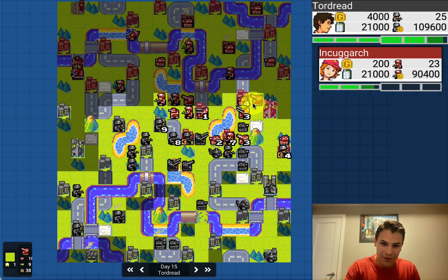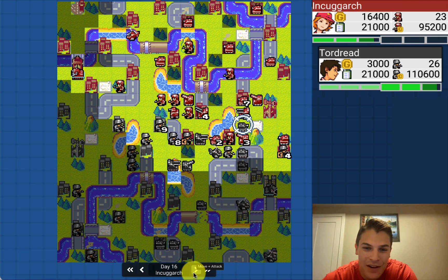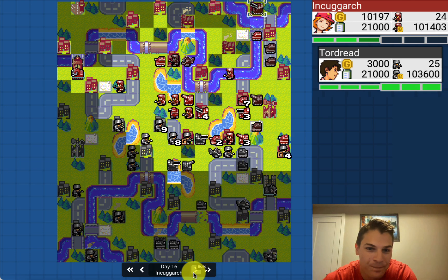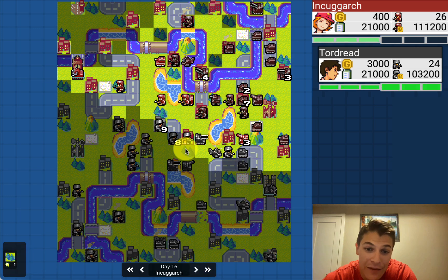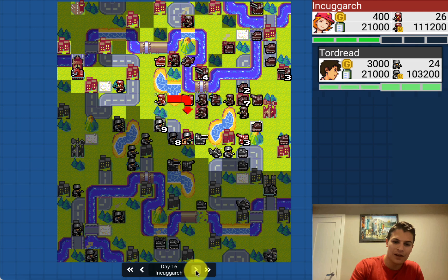Kills off the tank — easy choice — and pulls back, giving up the city. It sucks, but you have to. Although you could hit it off with the artillery. Tordred now has a 2,000 income lead, which is not devastating but it kind of sucks. Plants the artillery in the forest — love to see that finally. Tordred coalescing the center, has no reason to go on the offensive right now with the income lead. 'If you have the lead, just chill.'